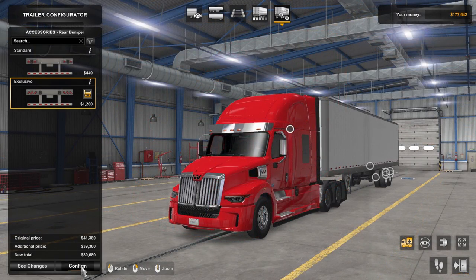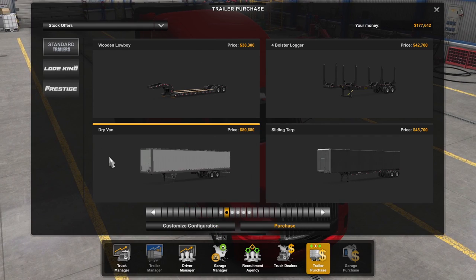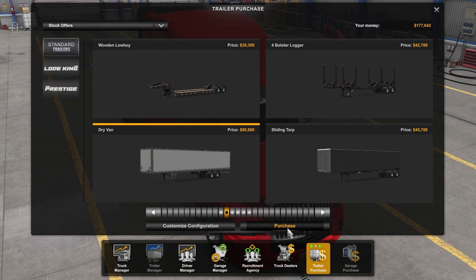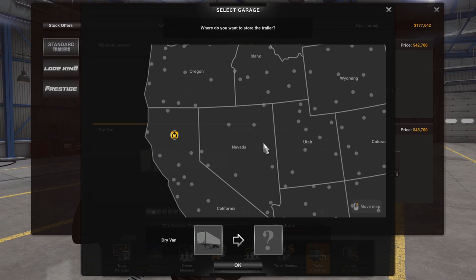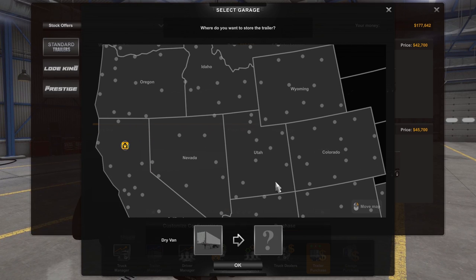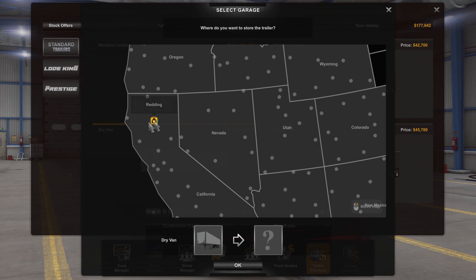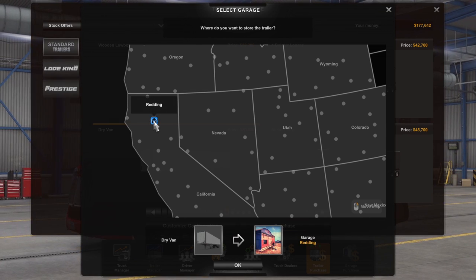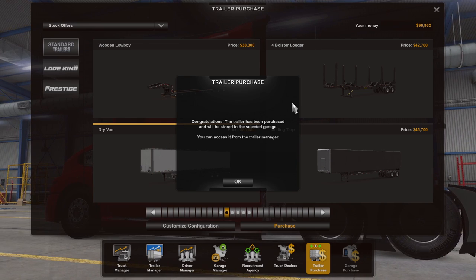That looks good, so let's go ahead and hit confirm. We're back at the main trailer purchase page, and you will see your preview of your trailer — it should be selected and will also show the price. With it selected, go ahead and select purchase. This is where you must select the garage where the trailer shall live. If you have garages across the map, feel free to put it wherever you want. If you're doing career mode, odds are you're starting off with your one garage, so just put it in your home garage. Let's select Reading and hit OK — we've purchased it and can now access it in the trailer manager.